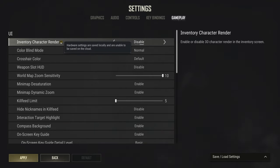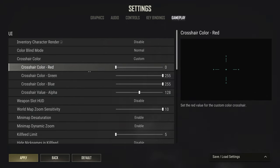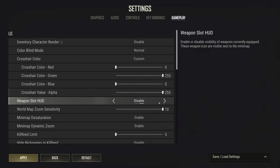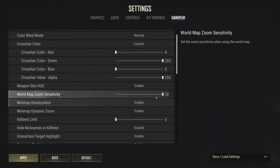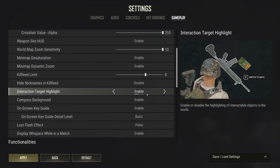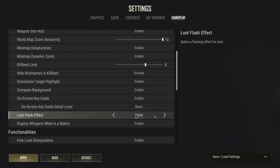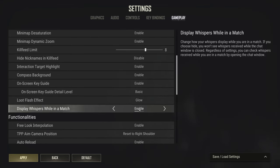Inventory character render — you might theoretically save a little bit of FPS by turning this off. Colorblind mode is all personal preference; I have a whole video on that. Crosshair color is again personal preference — I like changing it to a slightly different color for fun and slightly better visibility. Weapon slot HUD I like on, just so you can see what guns you have. Kill feed limit you should turn up higher than the default to make it easier to see what's happening. Loot glows make loot glow when you hover over it; I prefer constant glow over dynamic, which I find a little distracting.